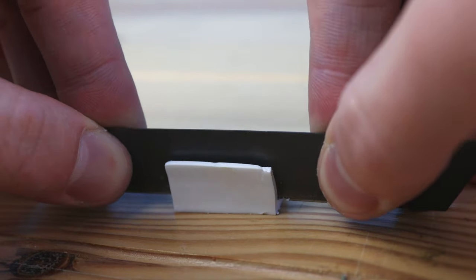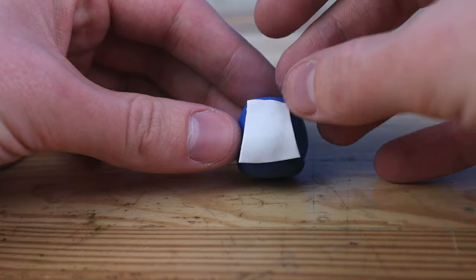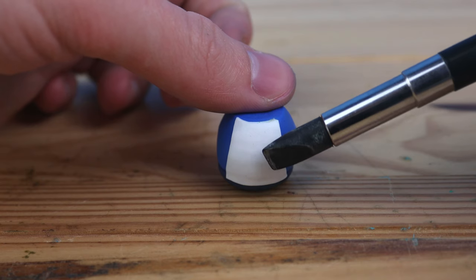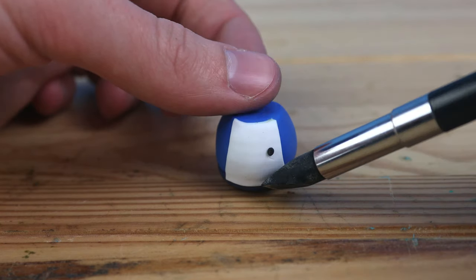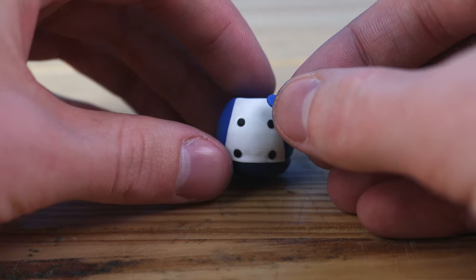Sometimes if I need just a flat sheet of white clay, I'll just cut it straight from the block — that way I don't have to touch it very much, and hopefully not get it dirty. We need some buttons onto the apron, and now the little bow tie.